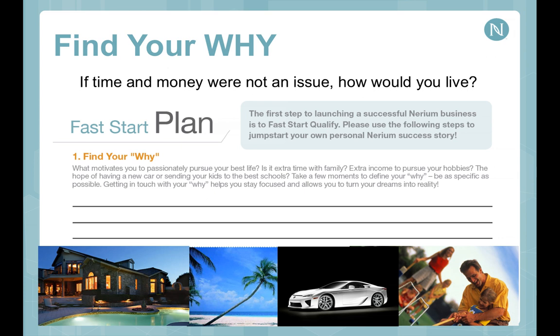Today we're going through this training because we've had explosive growth on our team with armies of new baby brand partners ready to get going, and we want to give you this training as quickly as possible. The power of going through this Fast Start plan is getting accountability with either your sponsor or an upline support leader, so they can help hold you accountable both to why you began this journey and to doing the activities that will get you the results you want.